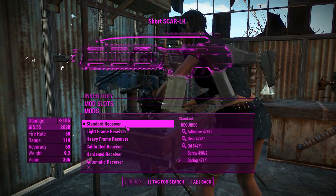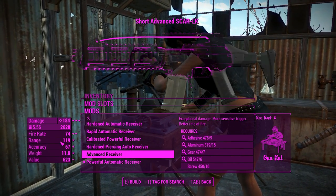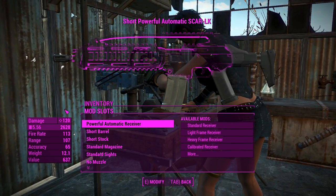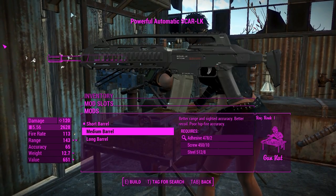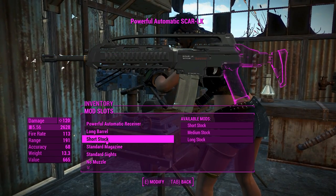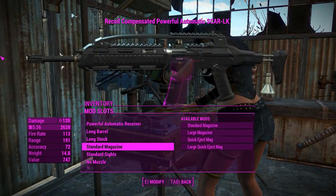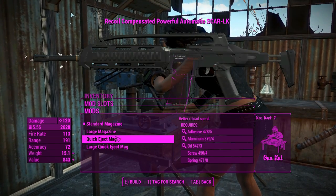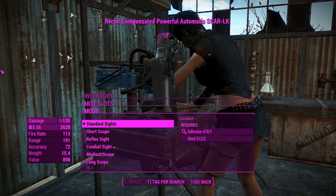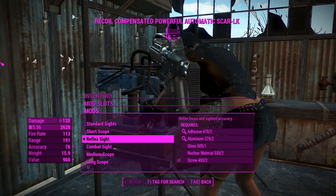Getting into the attachments — first of all, we've got the receivers. The powerful automatic receiver is the most powerful one for the automatic variety. We can get a semi-auto receiver doing much better damage at a little bit less fire rate. For the best range and accuracy, we'll put a long barrel there. That will hurt our VATS a little bit, but that's fine. And for the stock, we'll have a long stock because this thing does kick a little bit. There's a little bit of recoil, which is going to make it nice and fun to use. We'll put on that neat little reflex sight.